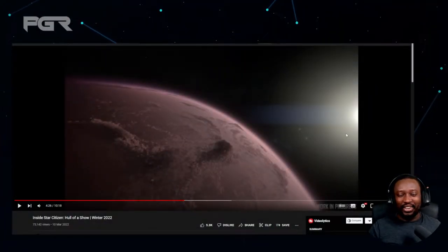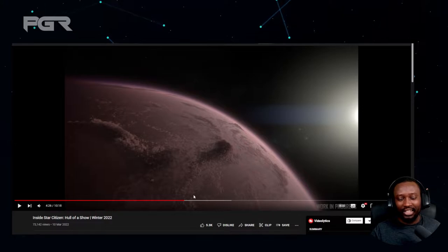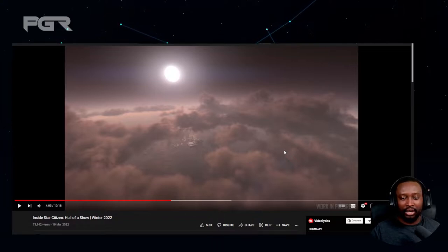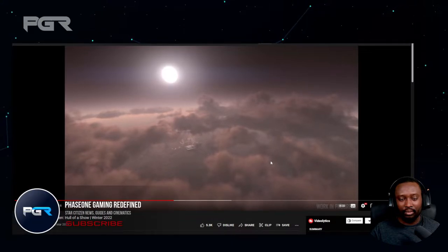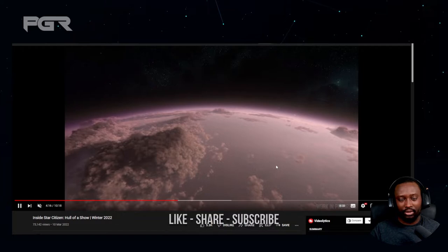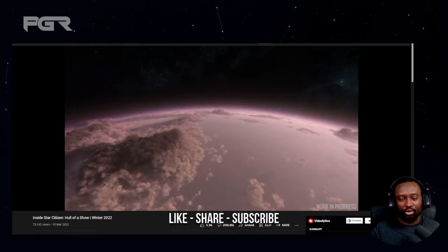I gotta stop here — Hurston looks beautiful, like a completely different place. I think Hurston is the next planet that's gonna get the cloud tech, allowing for an increase in simulation data and better shaping than previously. It is gorgeous, the clouds are looking so good.